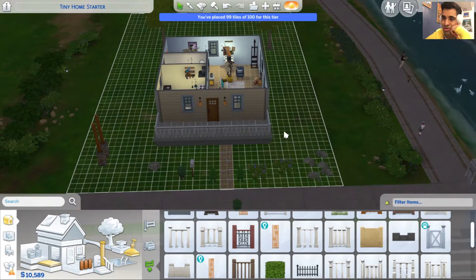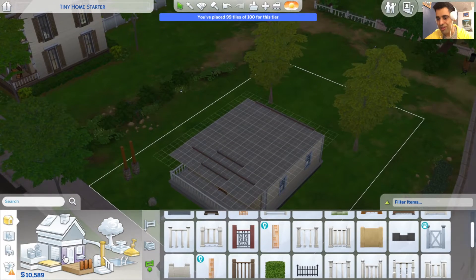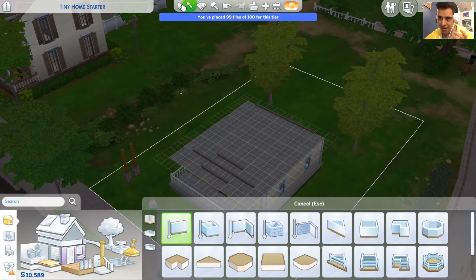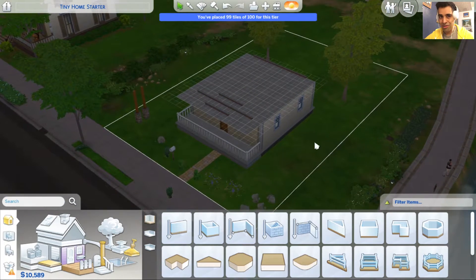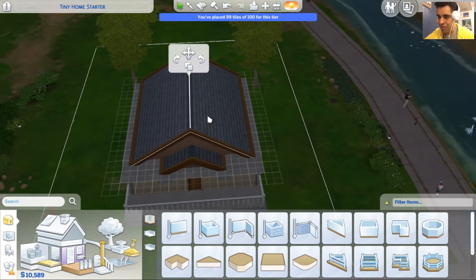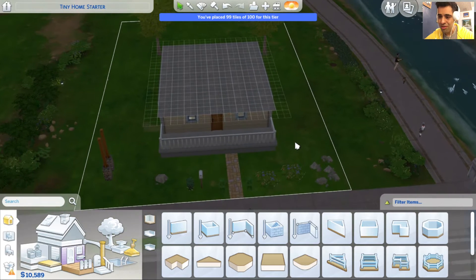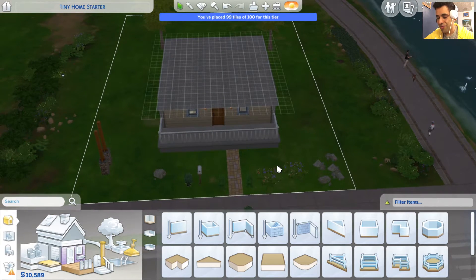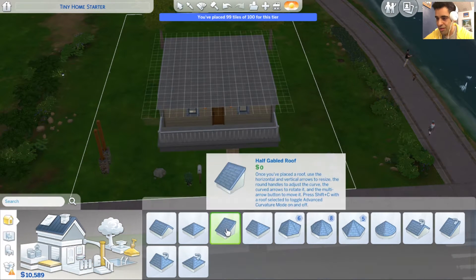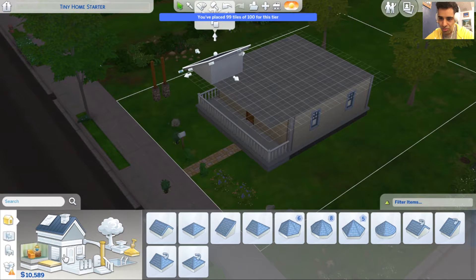I kind of don't really want a porch, to tell you the truth. I kind of just wanted it to match. Let's see how far we can go with the second story before it's like, you're over. Okay, let's get rid of the roof. Bye, roof. You served us well. You've been with us since the beginning. But in the end, you gotta go. Now let's get one of these roofs. Okay, let's get a wall first.